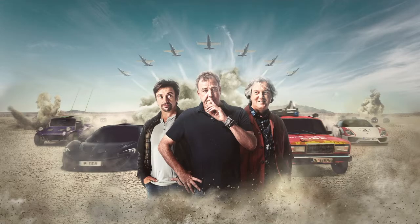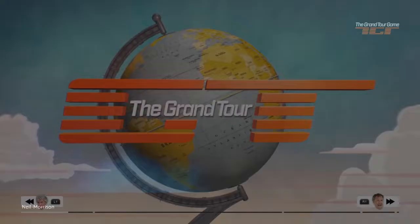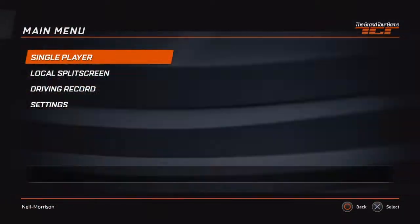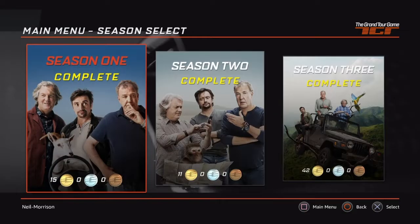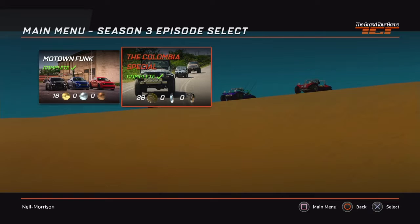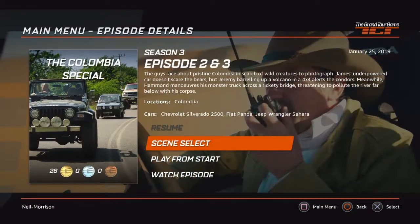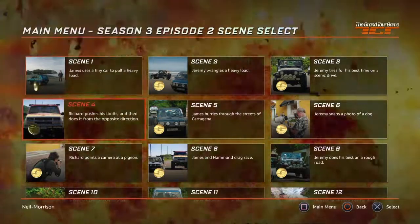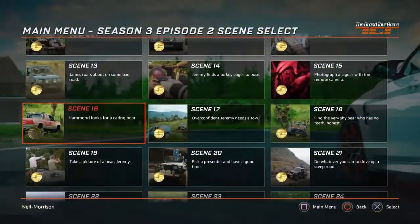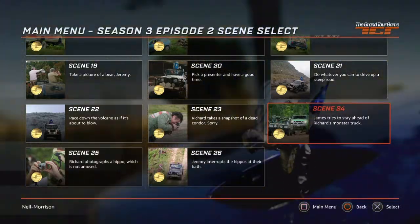Hey guys, it's Neil from the Skullbusters, and in today's video I'm going to show you my gold walkthrough for scene 24 from season 3, episode 2 and 3, which is the Columbia special. If you load up single player, go on season 3 Columbia special, you can have a scene select or play from start. I've already completed it, so I'm just showing you for the purpose of it — so select scene 24.